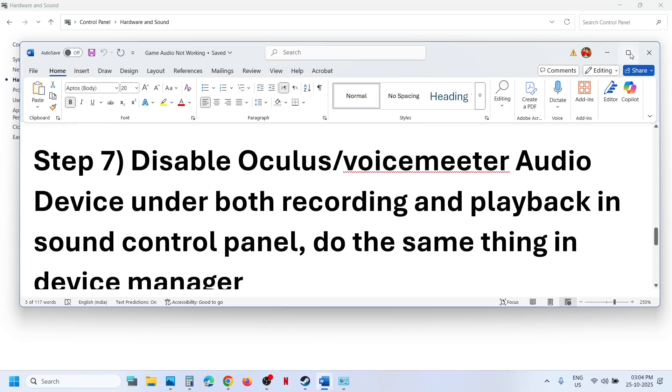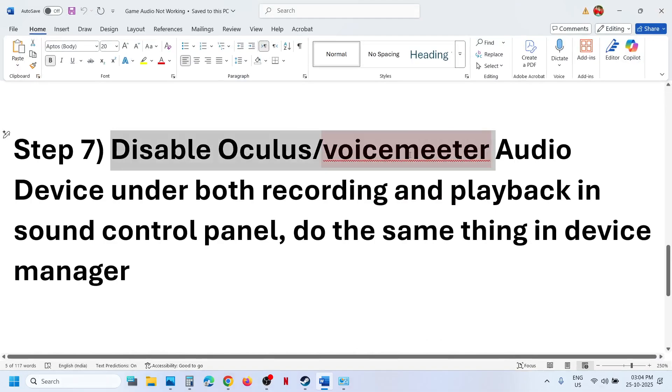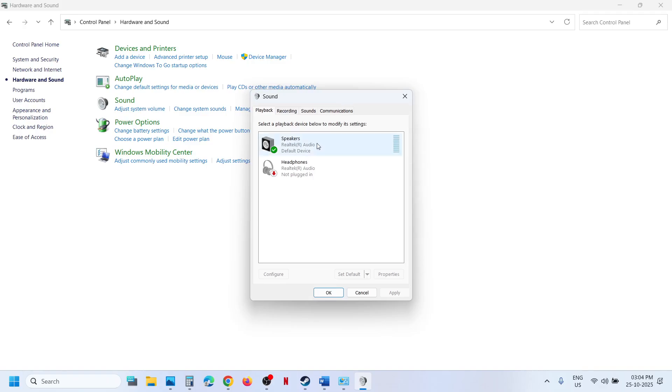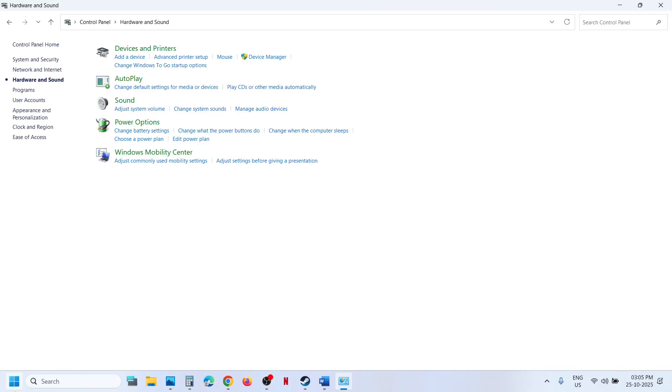The next step is to disable other audio devices. If you have Voicemeeter or any audio device you are not using, disable it under both Recording and Playback in Sound Control Panel. Right-click any unused device such as Voicemeeter and disable it. Keep the speaker you want to use enabled and disable the rest. Do the same in the Recording tab — keep your microphone or desired audio device enabled and disable the rest.